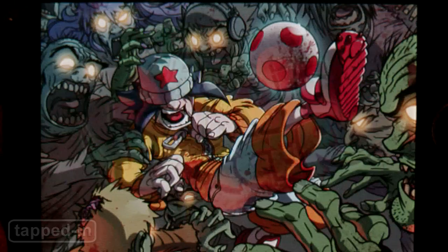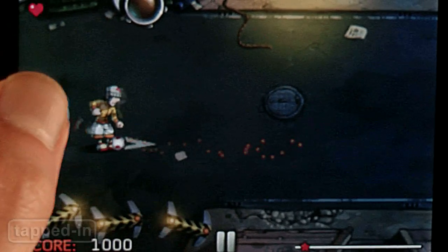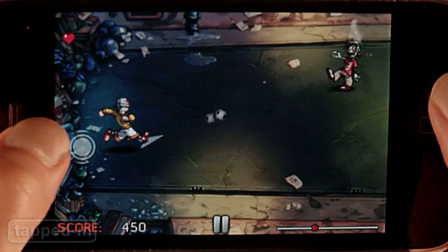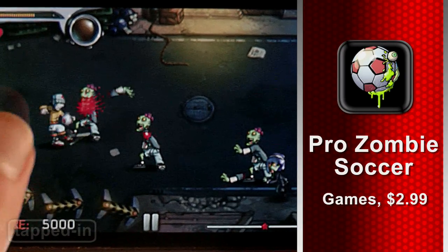The World Cup may be over, but pro-zombie soccer is always in season. The object is simple — just take out zombies with a soccer ball. Swipe the control button up and down to aim your ball and release to kick. The longer you hold it down, the more powerful your kick. For three bucks, it's a fun game any zombie lover can appreciate.